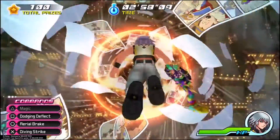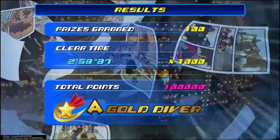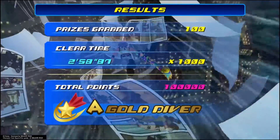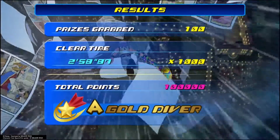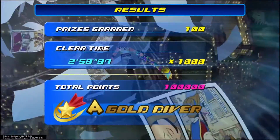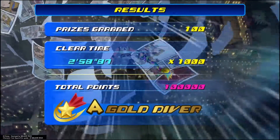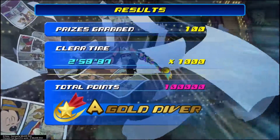You just diving strike all the way down, you'll get them, and then you'll hit the portal and that's the finish. As you can see, I did that in 2 minutes 58.87 seconds. Maybe you could go through a fourth phase, but I wouldn't risk it. That's 100,000 points, and that's how you're going to get a gold dive for Riku as he dives to the Country of the Musketeers.